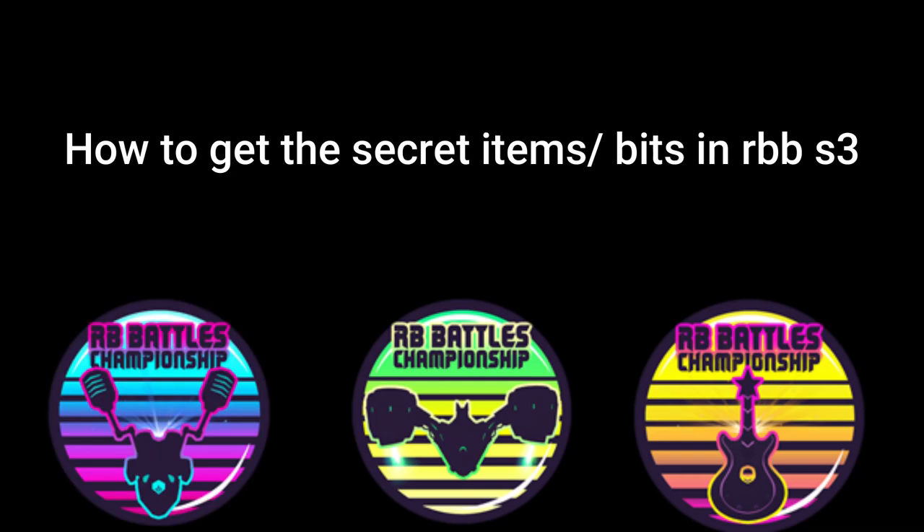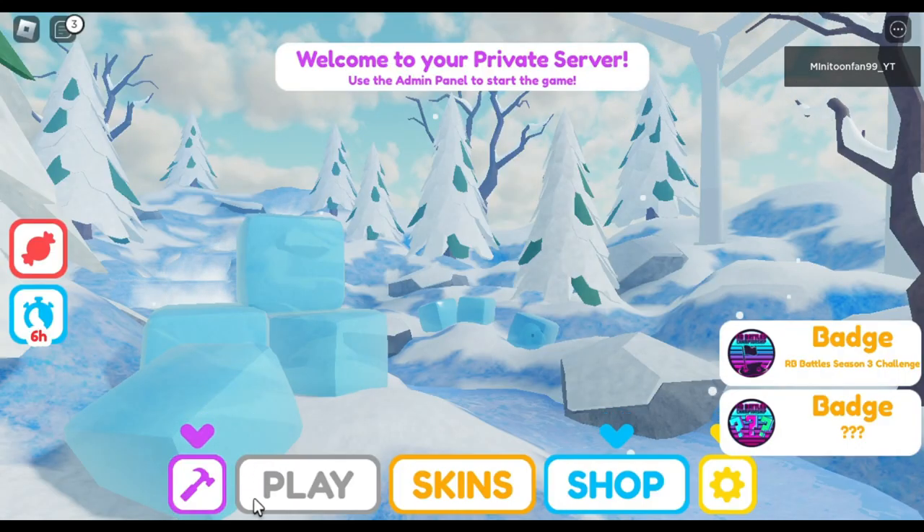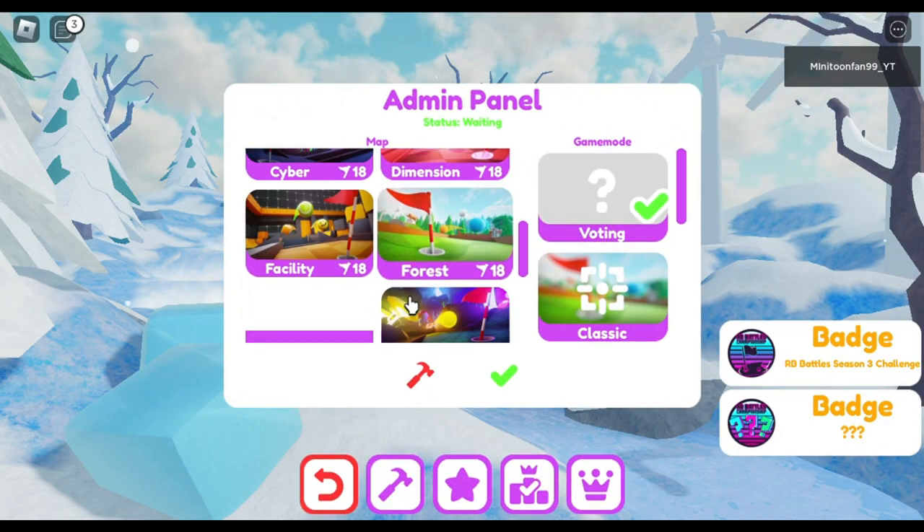Here's how you can get all 3 bits in RB Battles Season 3. For Russo's Robot Resonator, first you need to head into Super Golf.